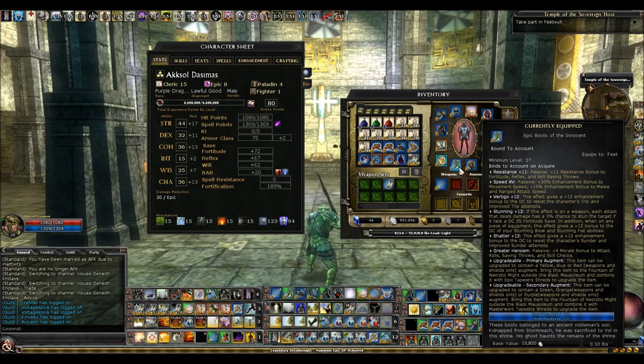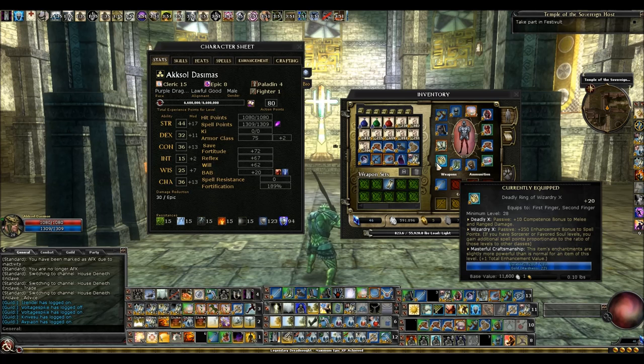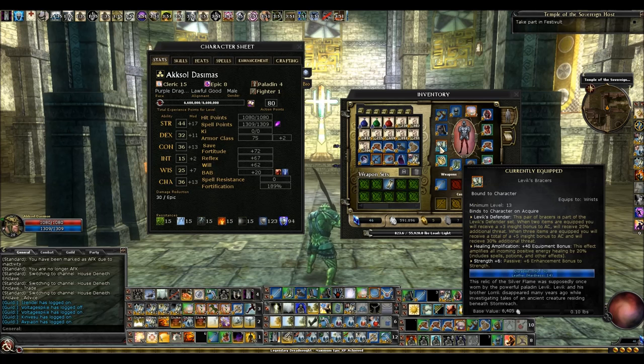For my boots, I have the Epic Boots of the Innocent from the Necro 4 Epic Chain — this is a must-have item. It gives you plus 11 resistance bonus and a speed bonus equivalent to Haste for your attack speed, so you can have just as good attack speed just wearing these boots as with the Haste spell. It also has Greater Heroism on it, which is a nice convenience. My second ring is just a Deadly Ring of Wizardry for hit points and the Deadly slot. My bracers are Levix bracers for the healing amp bonus — I love having healing amp on the build as it helps survivability a lot.